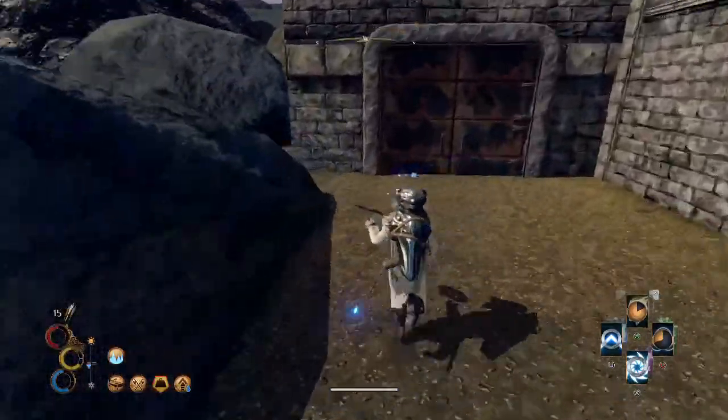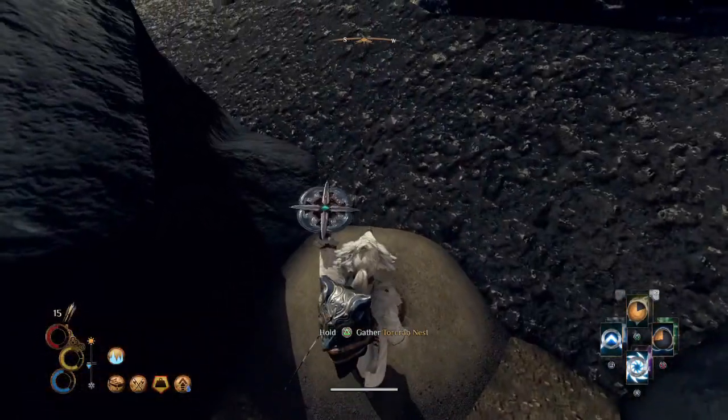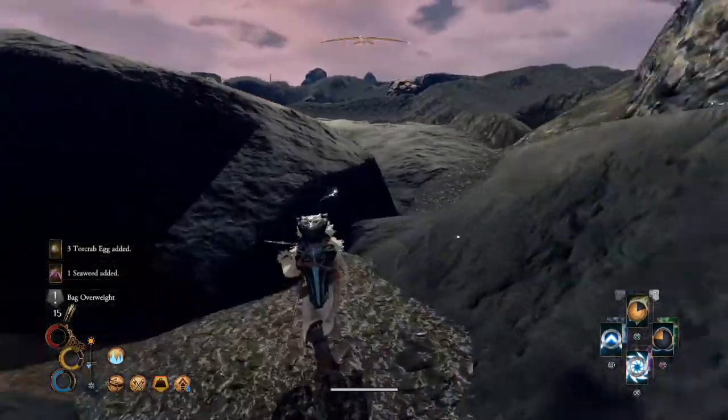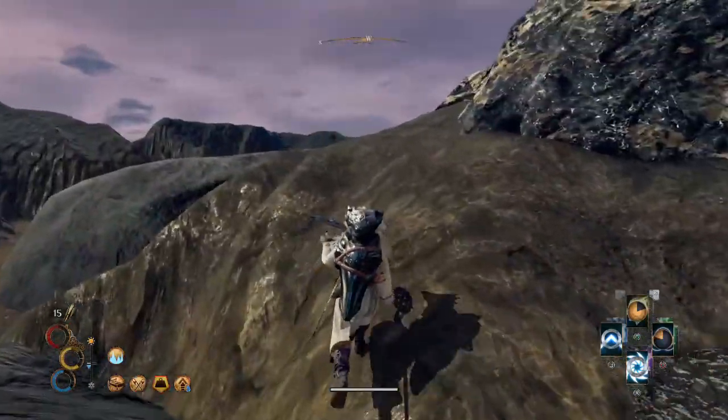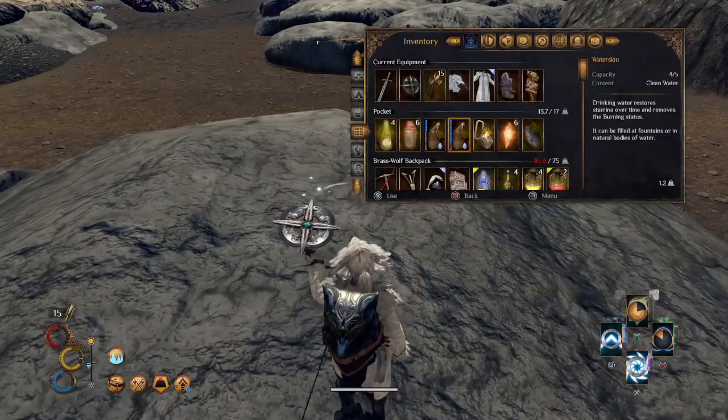We have our brass wolf backpack on because it has tube protection. We get deep in there, we collect everything, and we're overweight like we are now. It's kind of a quick example, but backpacks fit inside backpacks — we have our heavyweight backpack right in there.